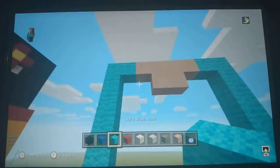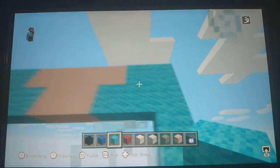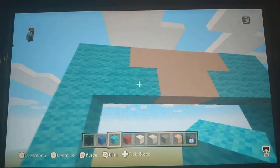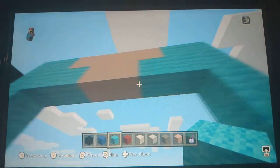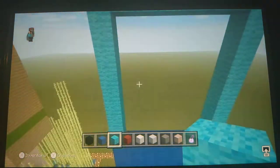Get your light blue wool and fill each corner. Where you see the peach, fill either side with light blue. Right under that row, put a full row of light blue wool.